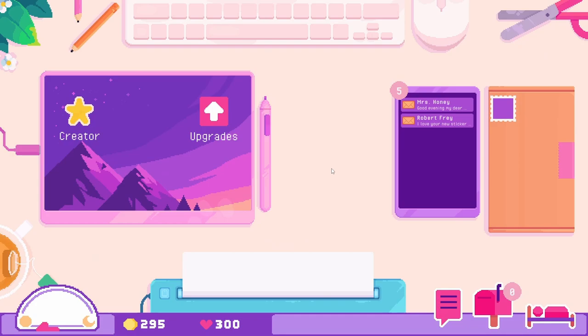This is a new day for me. I have been playing for an hour already, and I realized that I forgot to hit record. So this tablet is where you create your stickers, you can upgrade your shop. The bottom is your wonderful sticker printer, and on the right is where you get your orders and you pack the stickers.